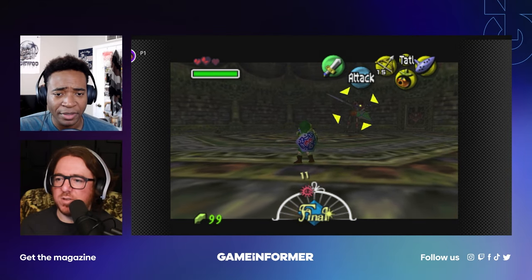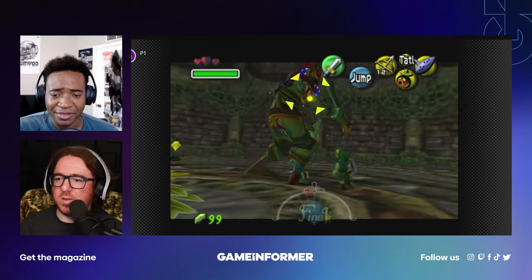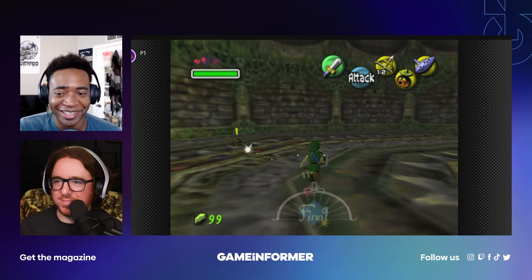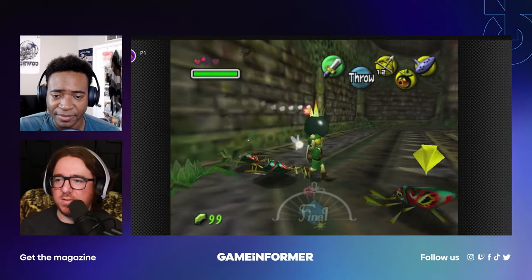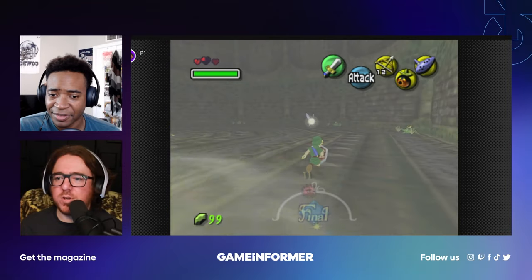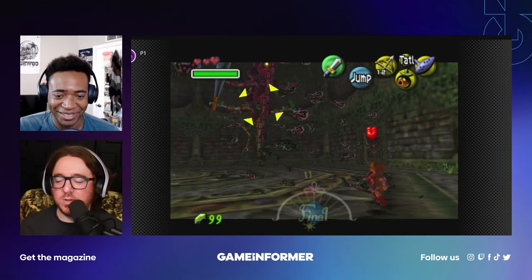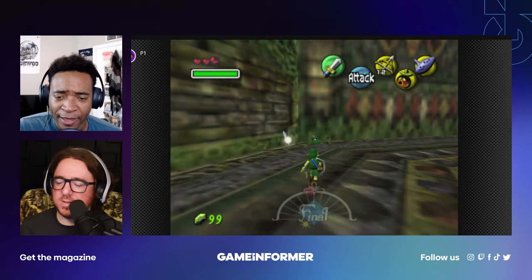Oh wait — he has a shield, it deflected! We get some hits in — okay. What is the strategy though? I think my strategy is just 'don't die.' That's the not-strat on the streets: don't die. Oh wait, the bombs — they're attracted to the bomb! Hearts — prioritize hearts! I was so excited to get some hits on him.